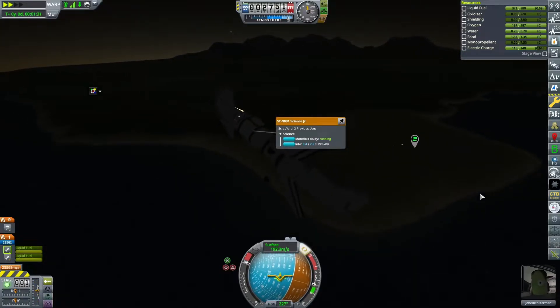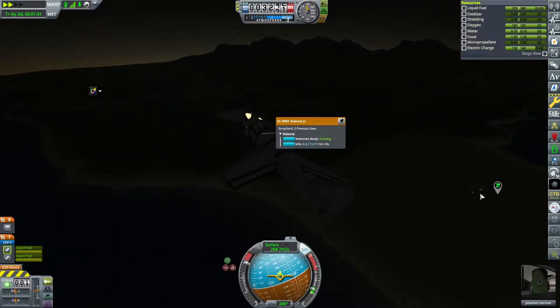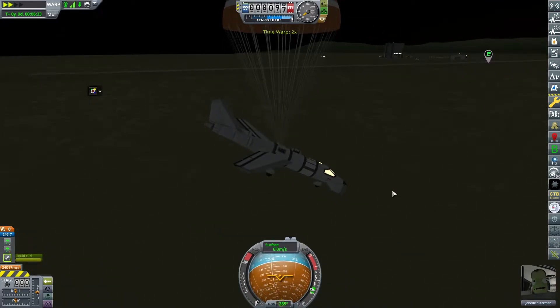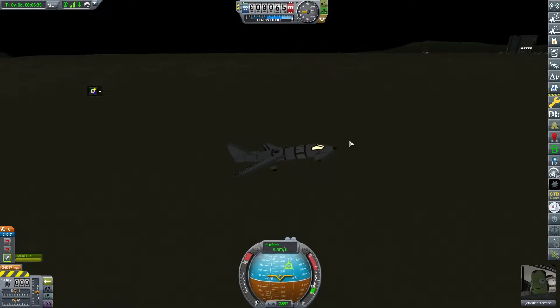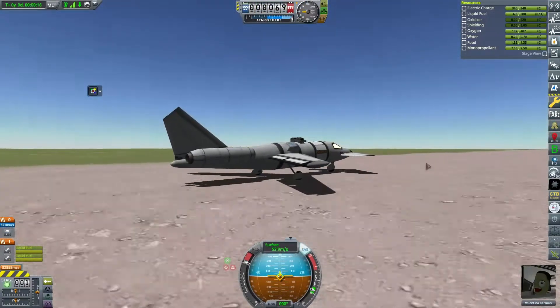We do some more flights after recovering it, flying around the KSC getting mystery goo and Science Jr. experiments done while flying over Kerbin shore. Pretty good science, getting as much as we can trying to unlock those probe parts and propel our space program forward.